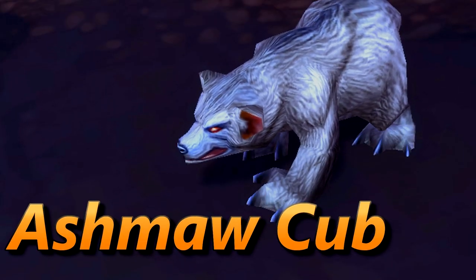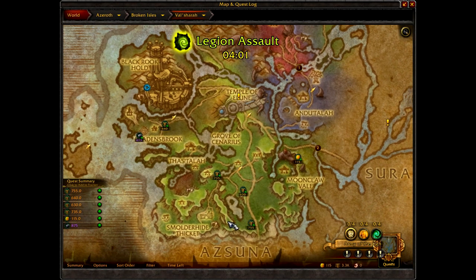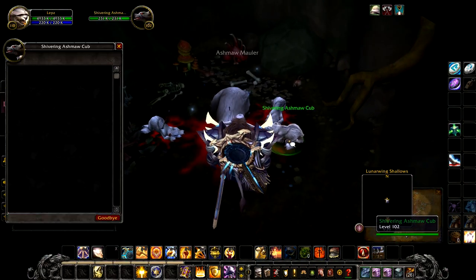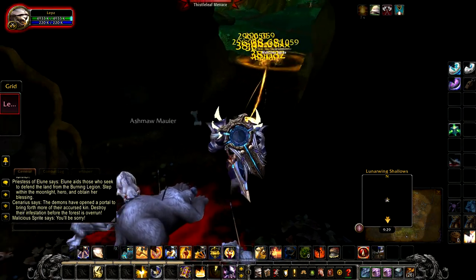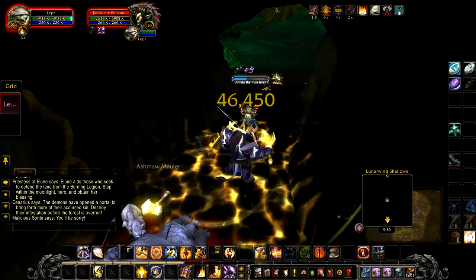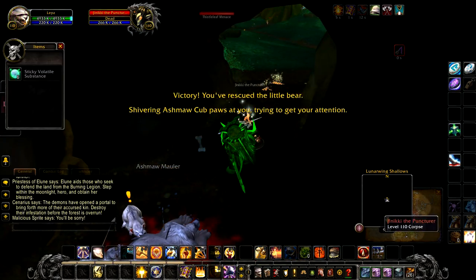Number 6 we have the Ashmoor Cub. Previously I never used this little guy, so glad it's getting some love. You can obtain this one by defeating a rare mob in Val'sharah. Go to the cave at the location on the map, talk to the Shivering Ashmoor Cub, complete the encounter, then talk to the Shivering Cub again to receive your pet.